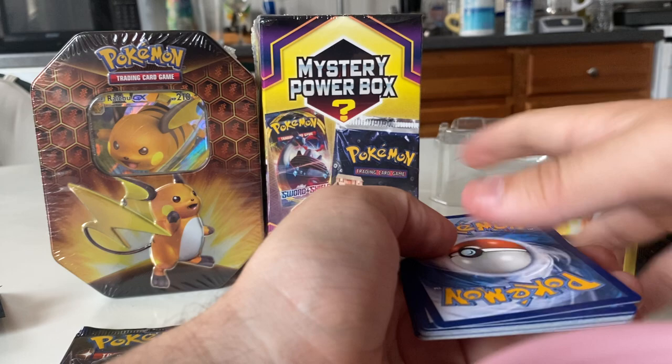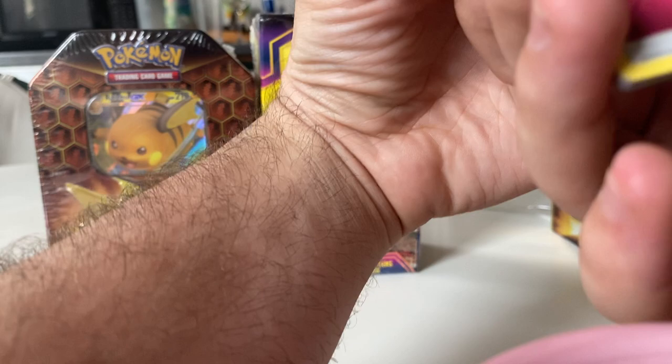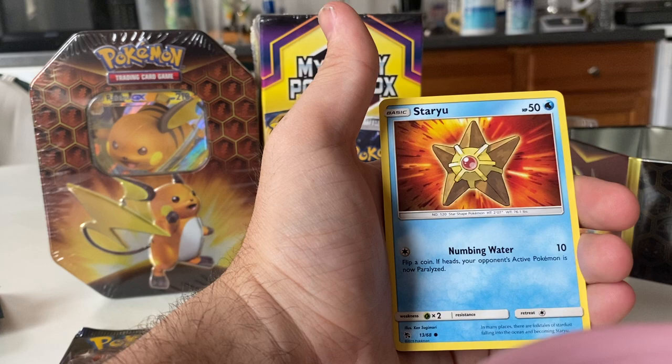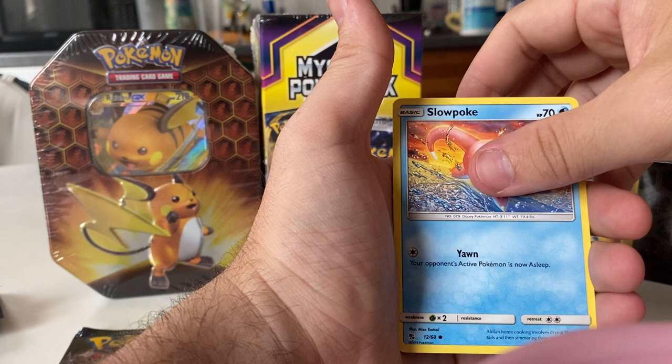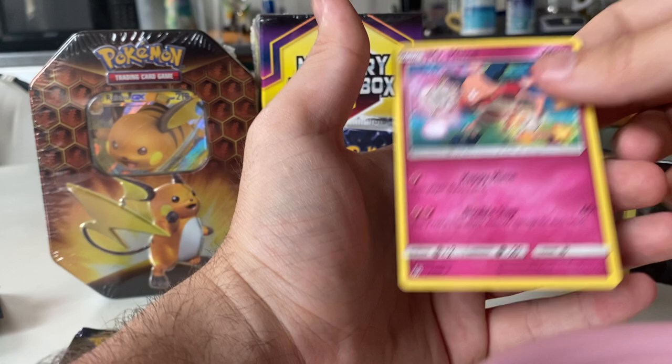The trick is one, two, three, and four. We're gonna start this off with a Fairy Energy, Metapod, Giovanni's Exile, Koga's Trap, Staryu, Clefairy, Slowpoke, Pikachu, Charmander, Paris, and a Mr. Mime. That's the rare for that one.